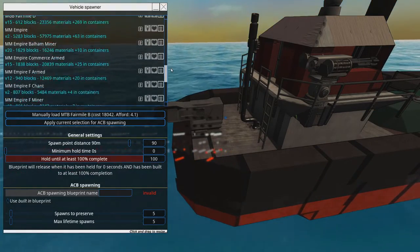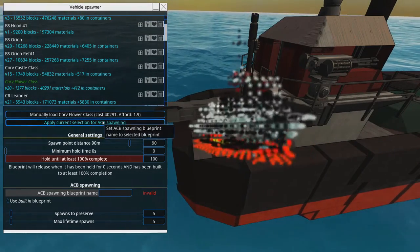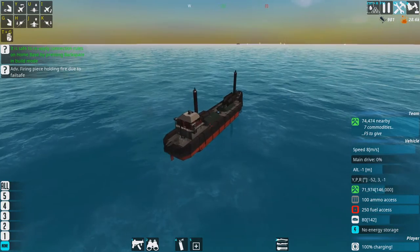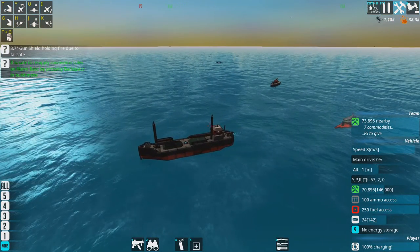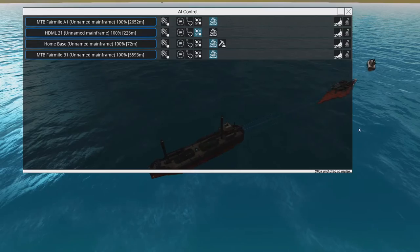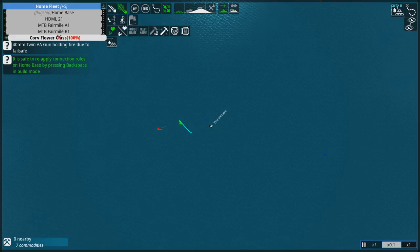Now we've got enough resources, I might bring in something a little bit bigger to defend me — and that is the Flower Corvette, especially designed for defensive escorting. It'll only attack if something gets close, and it also has maximum anti-submarine capability. Let's load this in because I think that's going to be important. It's a nice, fairly big ship with anti-torpedo and anti-missile capability as well as reasonable guns, but it will stay with me rather than disappearing off, similar to the HDMLs.